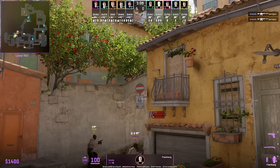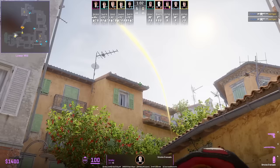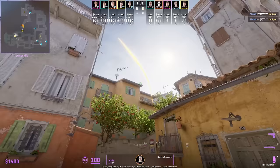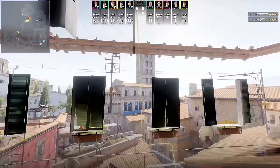FaZe delay rush up banana and Brokey throws two banana flashes, then gets in front of the railing to smoke CT — aim here, walk forward, jump throw. He backs up, aims again, walk forward, jump throw for the coffin smoke, while his teammate is full-setting up B.